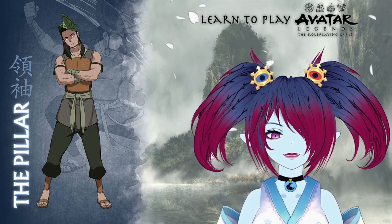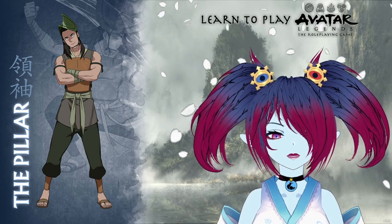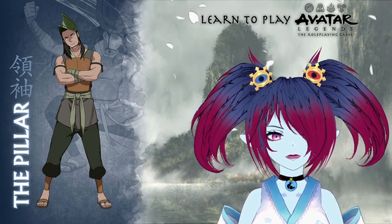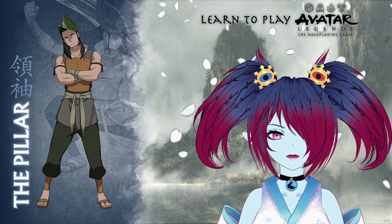Hello, I'm ELH, and today I'm bringing you the seventh of ten quick overviews of each playbook currently available for the Avatar Legends tabletop role-playing system by Magpie Games. We're continuing with The Pillar, a skilled leader devoted to helping their new companions mesh together as a group.